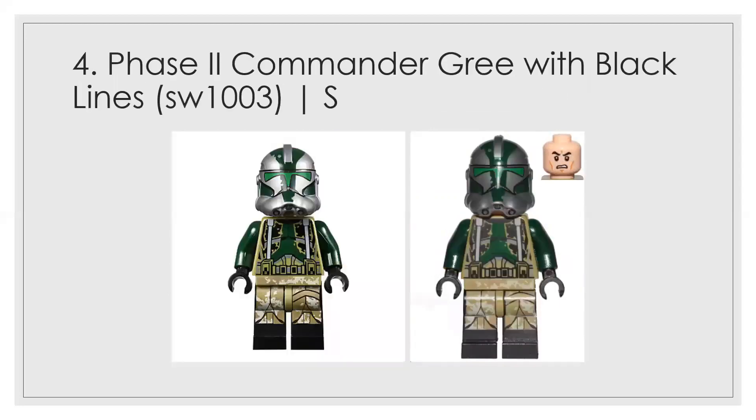At number 4 is the black-lined Commander Gree, and that distinction bumps him from an A plus to an S tier. It's a lot more distinct, and it's an S-tier figure with very few things that could be changed. Maybe if they added a pauldron — a cloth pauldron — that might push it to a number one spot, but as-is it's number 4.